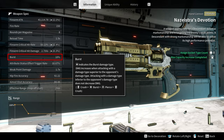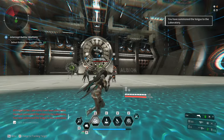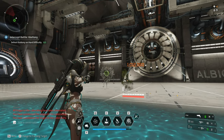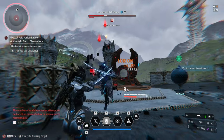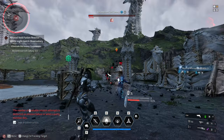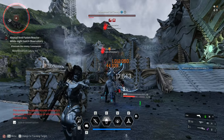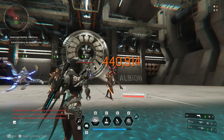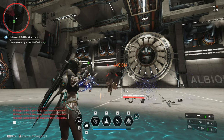Nazestra's Devotion is a burst damage type, so targets that are weak to burst damage type will take a significant amount of damage. As you can see, I'm dealing at least 1 million damage on headshots on targets that are weak to burst type damage, and for targets of a different type, I only deal around 400k plus damage.